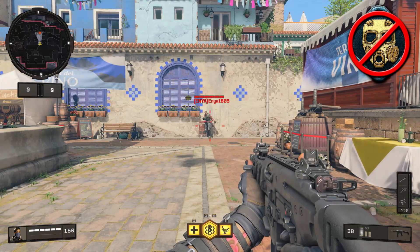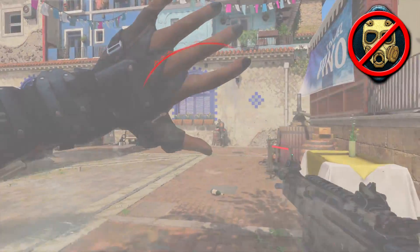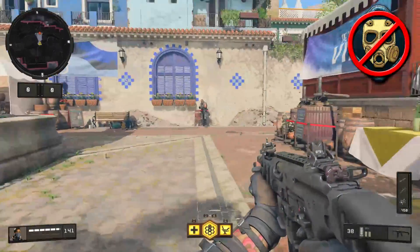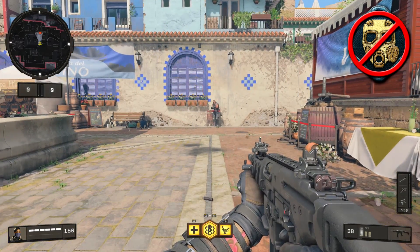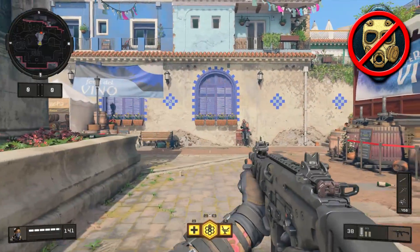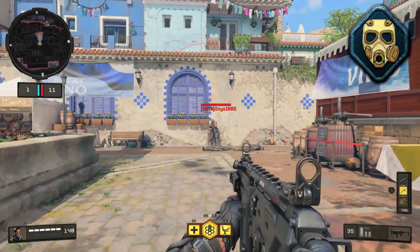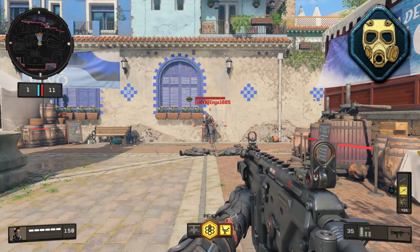Finally, the big one and probably the most annoying: the nine-bang. Without Tack Mask, a fully charged nine-bang landing close to you stuns you for roughly six seconds — you put your left hand up in front of your face, can only hip-fire, can't heal, crouch, or go prone, though you can move and turn at roughly standard speed. With Tack Mask equipped, you're still affected — hand up, can't perform those actions — but it only lasts three and a half seconds instead of six, which helps considerably.